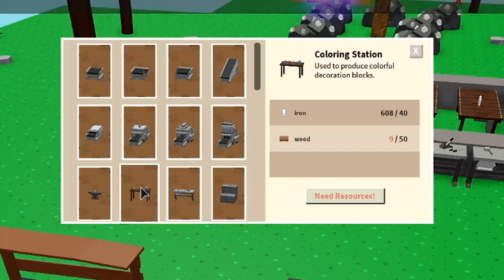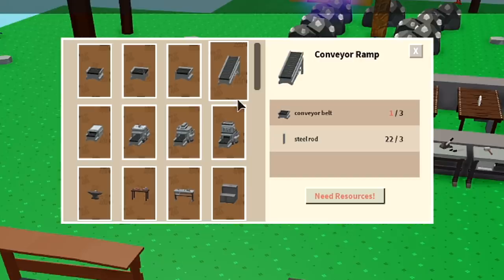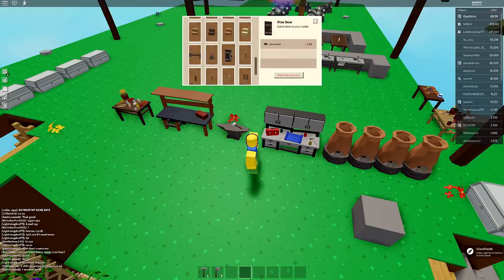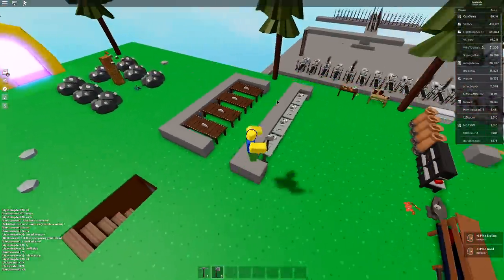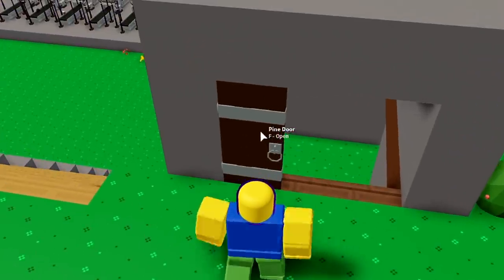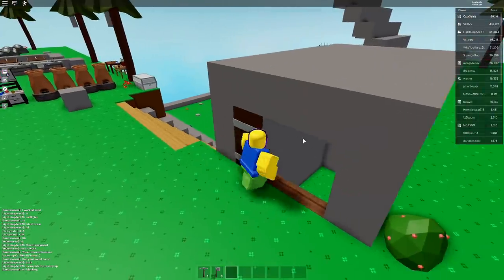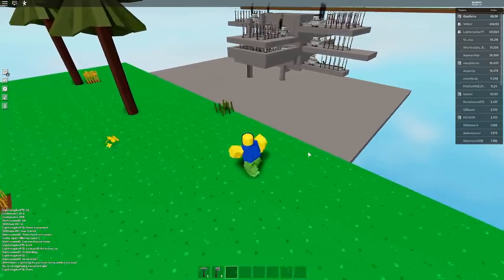I'll rearrange my base — Workbench Tier 3 here, anvil here, Tier 2 over there, and a cooking table. Looking at what Tier 3 offers: stone cutter, coloring station, stone bricks, conveyor ramp, and — doors! I can craft a pine door right now. I have exactly 10 pine wood. Crafted one pine door — let me place it here. Oh yeah, that's sick! Now no one can enter this cave.